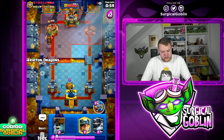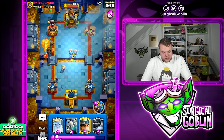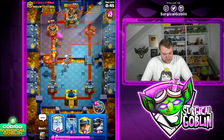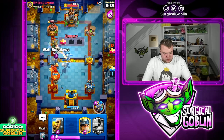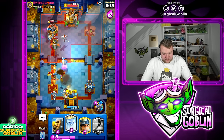Let's go Little Prince on the left side and Barbell — I want to find out if he has a big spell. Let's go Wallbreakers and Skeleton Dragons kind of high. He goes Zap — let's go our own Zap to protect the Skeleton Dragons, then another set of Skeleton Dragons to clean up everything.